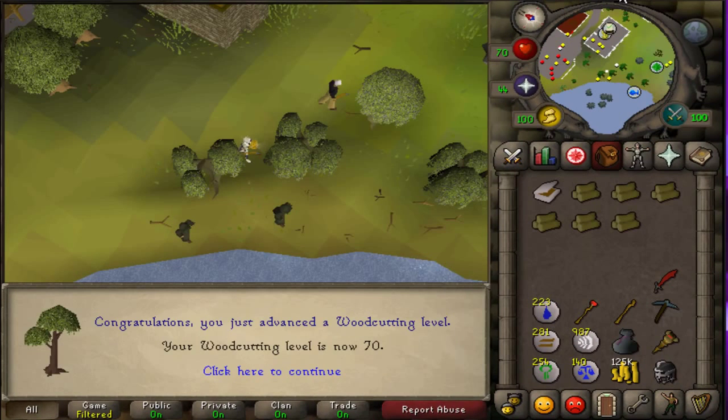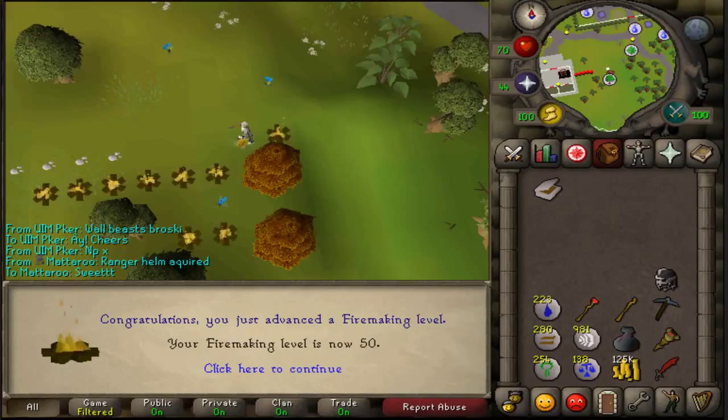Just to take a quick break from construction, I managed to get 70 woodcutting. Now I'm going to get 50 firemaking, and there it is - 50 firemaking, which I need for the Desert Treasure quest because I need the Camelot portal in my house. It will be the last portal I put in there.